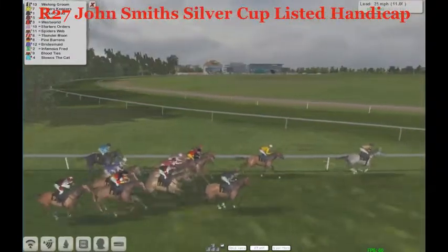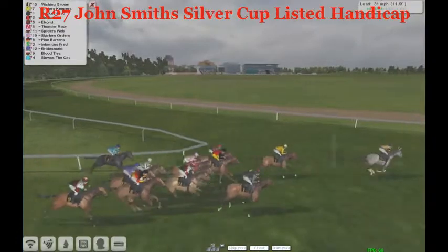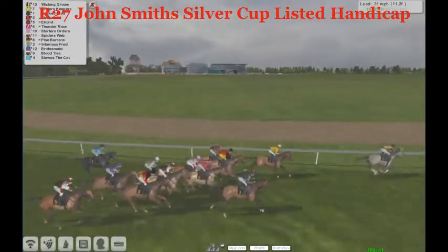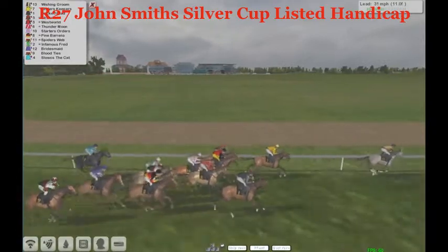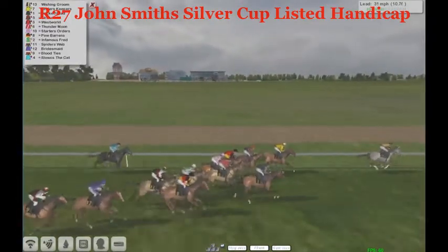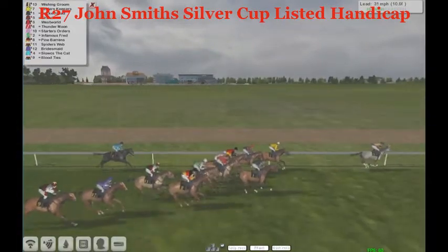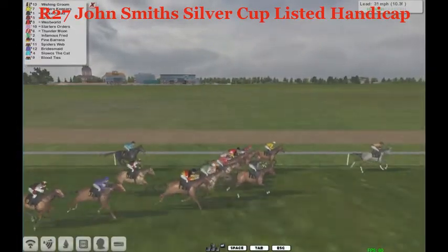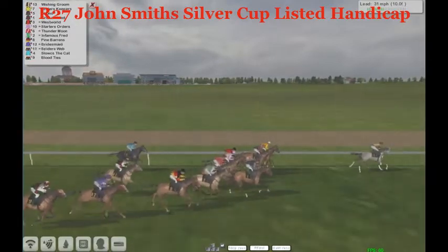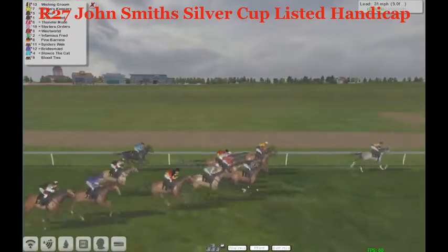Let's give them some time to settle down. Some of them are going to the back now, including Blood Ties and Bridesmaid — they're going to be looking to do all the running from the back and are being held up. Now we get a nice clear picture: it's Wishing Groom the leader, back in second Finders Keepers. They are bunched up, and for a long race like this they are using quite a bit of energy.